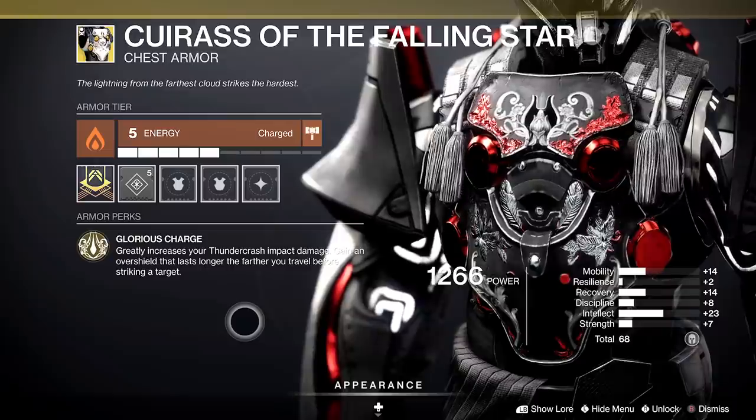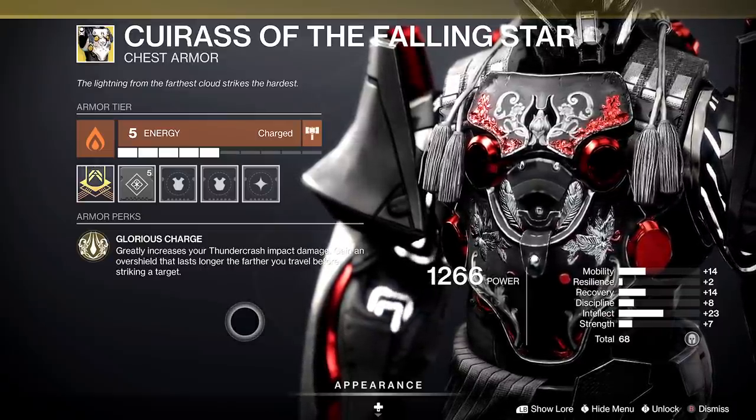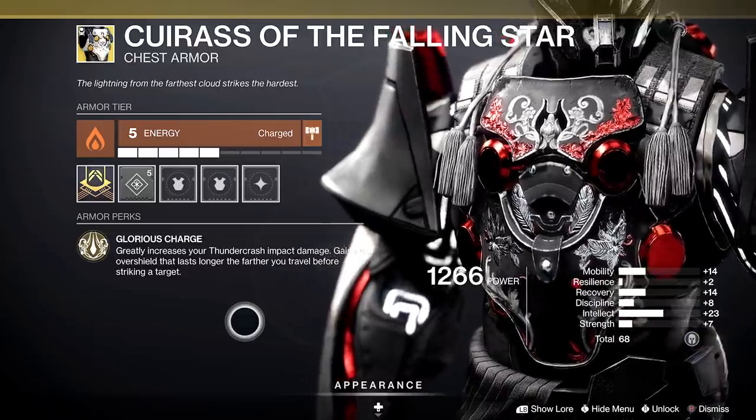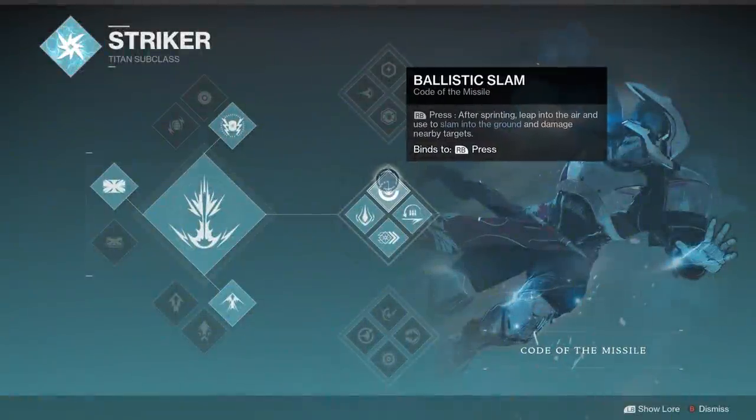The three exotics that came out are for light subclasses for the most part, and in some ways they do buff them — taking less-used trees and making them more viable in the current sandbox. This chest piece really elevates Missile Titan. A quick refresher on the tree: Ballistic Slam — after sprinting, leap into the air and use the melee charge to slam to the ground, causing damage to nearby targets.